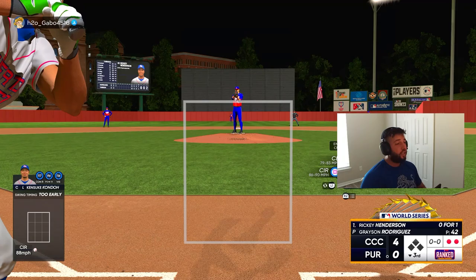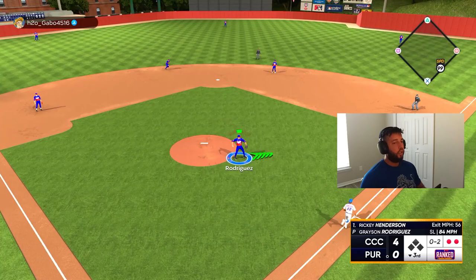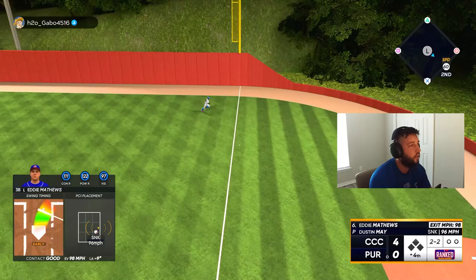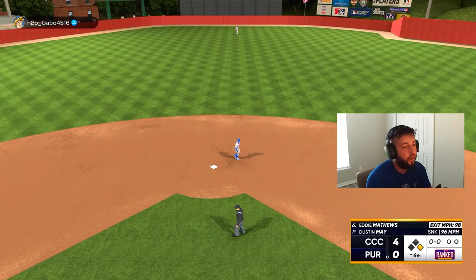Not a terrible release but it landed exactly where I wanted to miss. Three up, three down — four-nothing, top of the fourth. Let's go get some more runs, we got six, seven, eight coming up. Base hit down the line for Eddie Matthews — Jazz is gonna get there, we're not testing his arm because he's got a good one. Runner on first with nobody out, Mike Trout coming up.